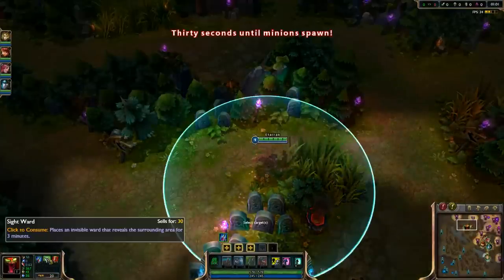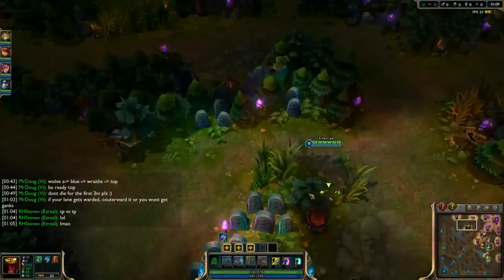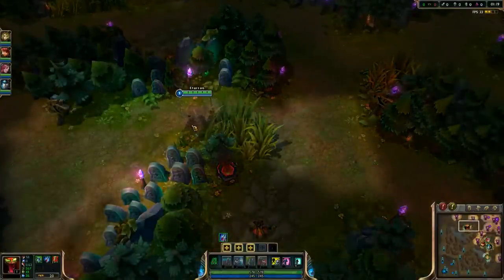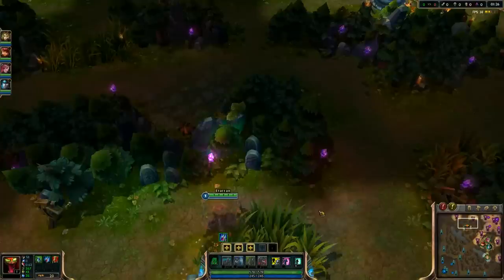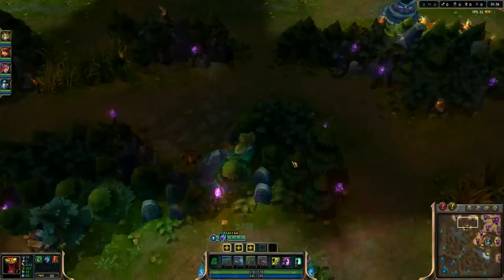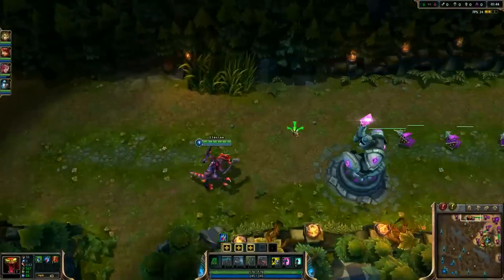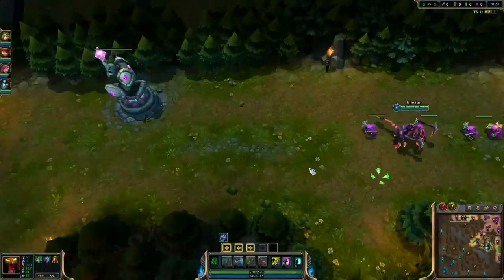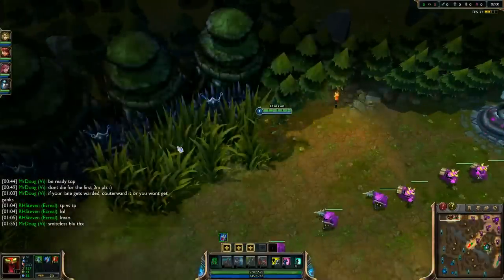I'm going to try not to die for the first three minutes. I don't have an offensive summoner, so it's going to be a little harder for me to get kills, but Yorick doesn't have an offensive summoner either, so I shouldn't die necessarily. Vi coming top will be good — if she gets red, it should be a fairly easy kill on Yorick. Yorick is obviously very easy to gank because he doesn't have any escapes, and especially early, he's not that tanky. For the early lane, I just want Vorpal Spikes.